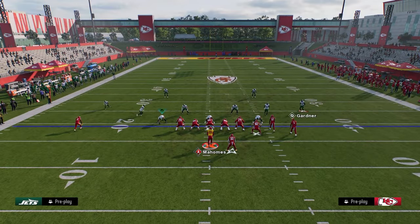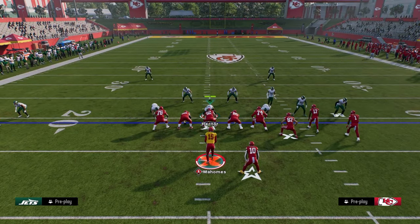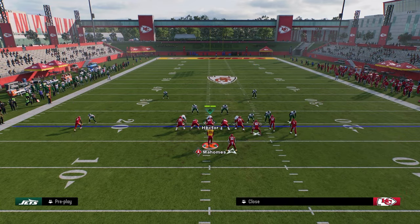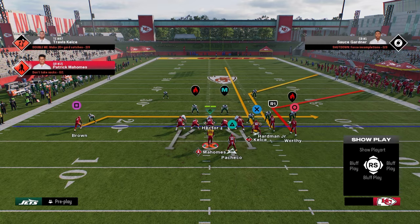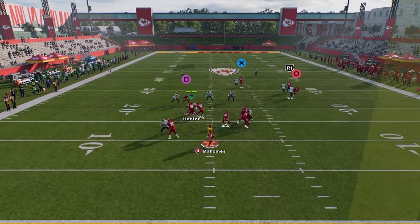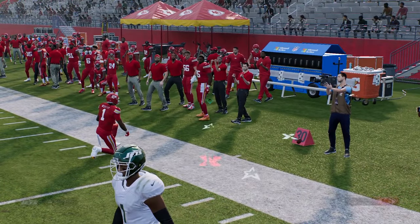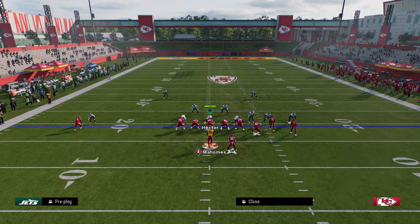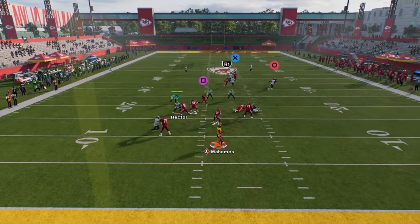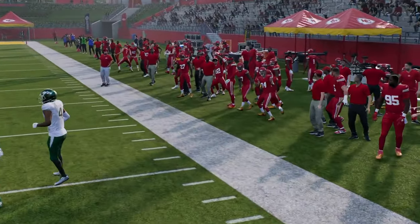The other reason this route combo is effective is because against man coverage, this short corner in Corner Strike is really pretty decent at beating man coverage. Watch this short corner — he's going to get this cut. He's going against Sauce, but normally he's going to get this cut where he'll be able to beat it. If he doesn't get it, we just check it down to the drag. He might not get it just because Sauce is Sauce.